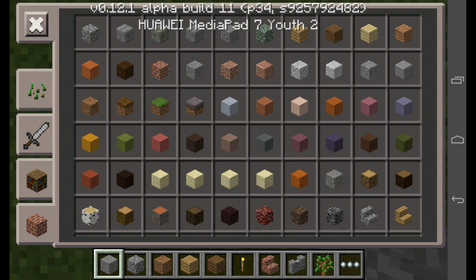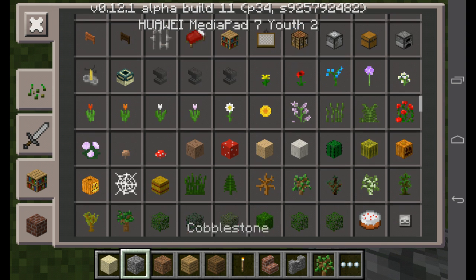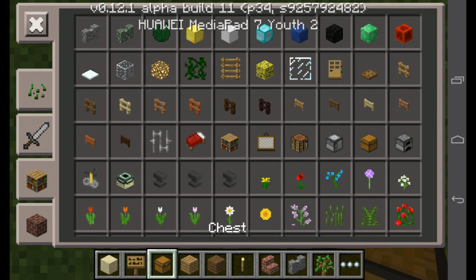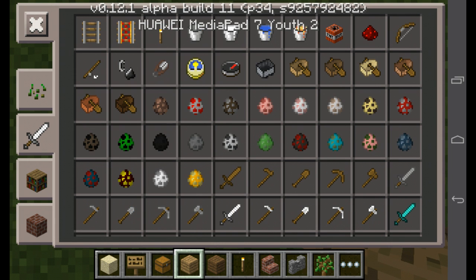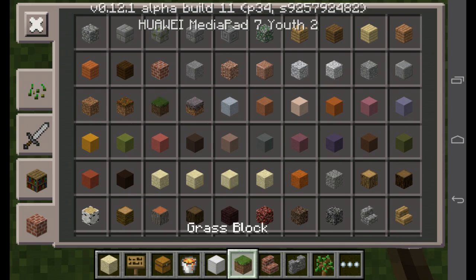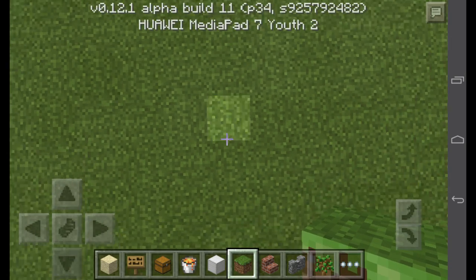So the things you're going to need to make it are: sand, some signs, a chest, an anvil, some blocks of iron, and finally grab yourself some grass blocks. So these are the materials.